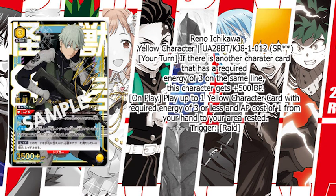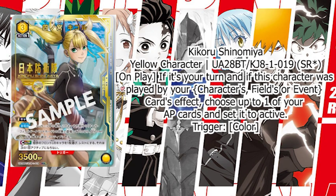The other card presented is Kikoru Shinomiya, a yellow character card. On play, if it's your turn and this character was played by your character's field or event card effects, choose up to one of your AP cards and set it to active. Pretty neat, and I can already see a combo between these two — Reno and Kikoru would make a good combo deck.